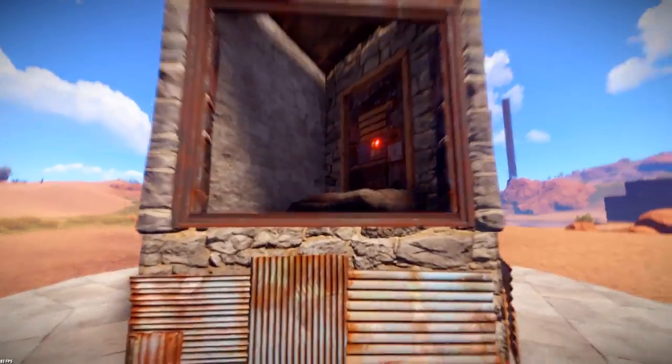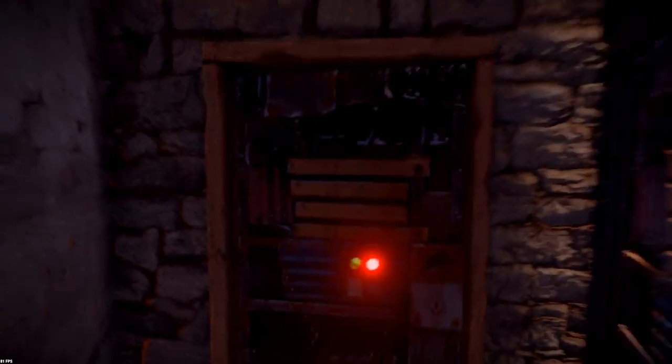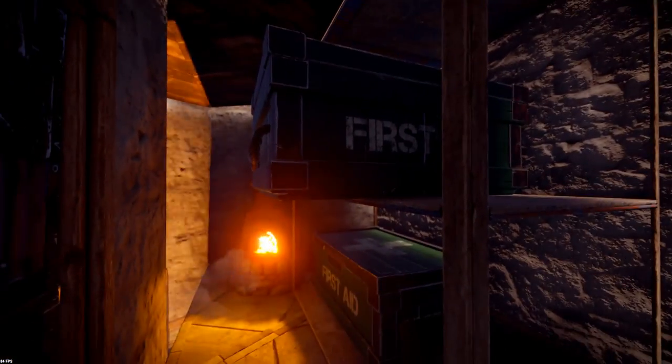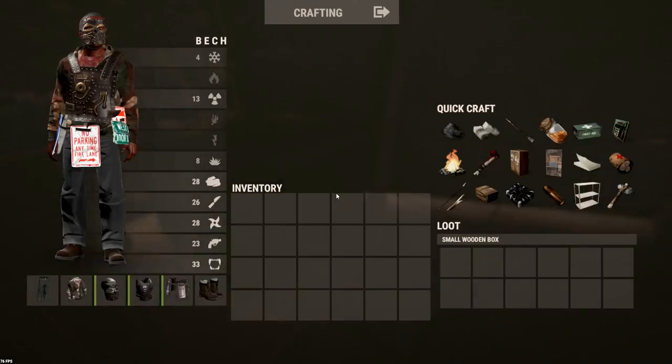As you can see, we have a double door as our main entrance. The reason for that is they look cool and you can fit a sleeping bag in here. Then you have another door for more security, and then we're basically in the loot room — or the chest room, or storage room.